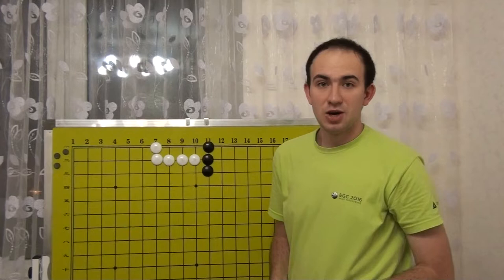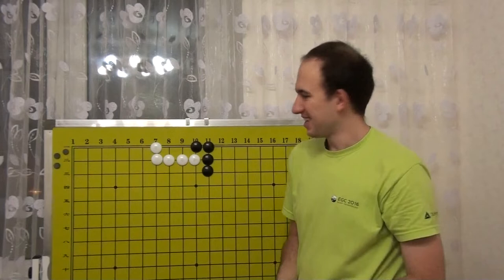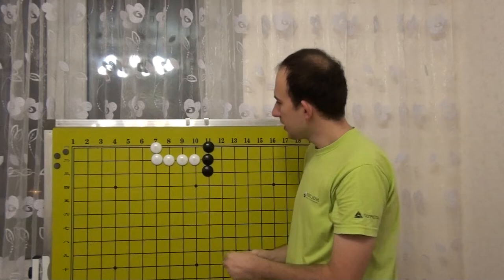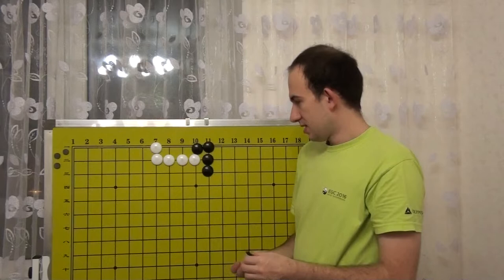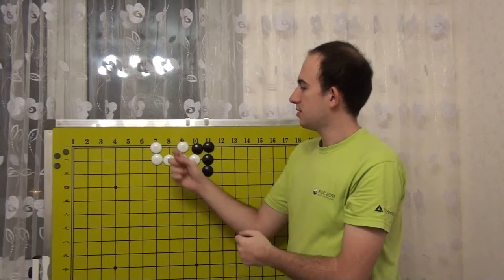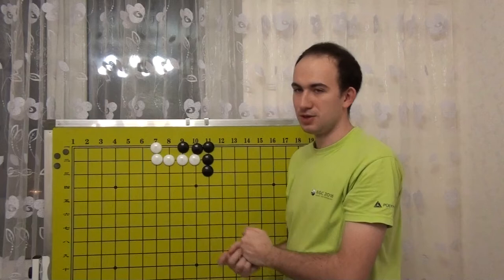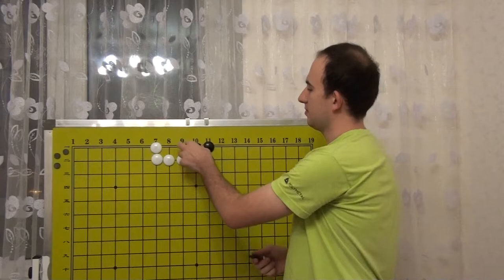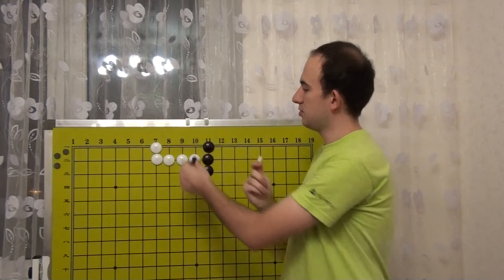How many points is this move worth? It starts to be a little bit more difficult. Now we need to see also an alternative. After this move, White will have 2 points here. But if Black played here, White would have only 1 point. If Black plays here, White has 0. So we need to calculate an average: 1 minus 0 divided by 2 equals half a point. So this move is worth 2 minus 0.5, which is 1.5 points.